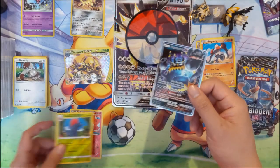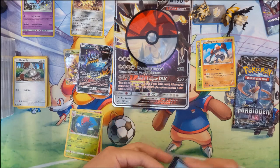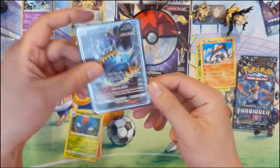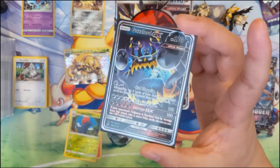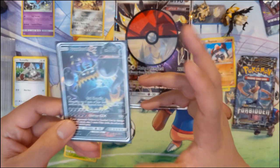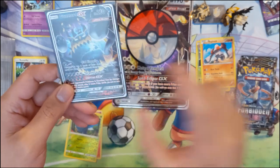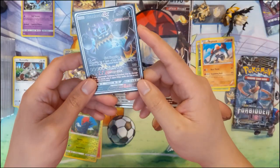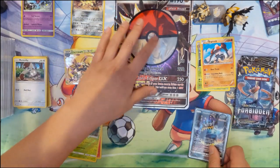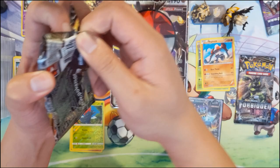Bunnelby, and for the reverse we have a Salazzle. For the rare — Guzzlord GX! Very nice. One cheesy strategy I tried in the online game: just play a bunch of dark energies, and depending on how long it takes to hit the Guzzlord, your opponent might deck out. Each turn you just slap on darkness energy and you're doing 180 damage every turn. Very cheesy, very inconsistent, but a very funny strategy.